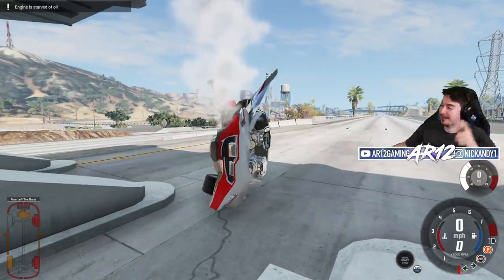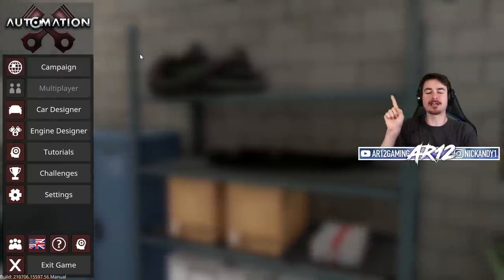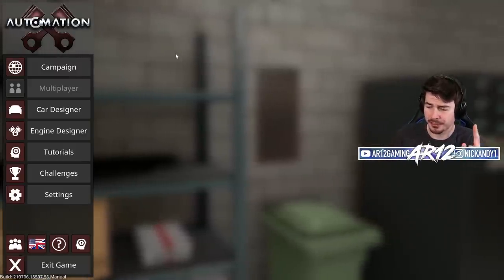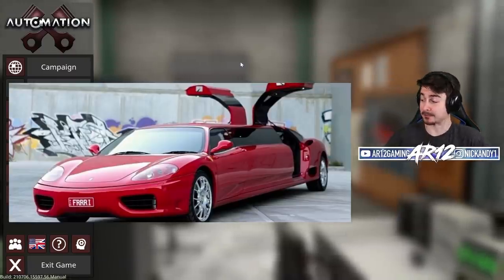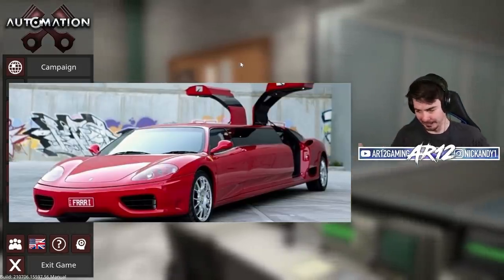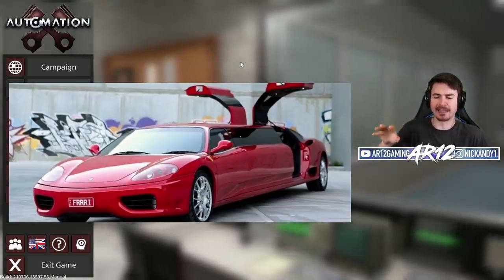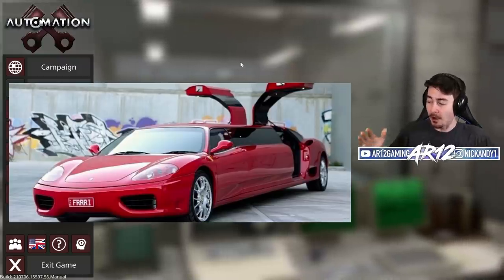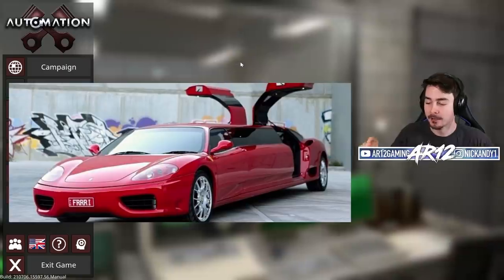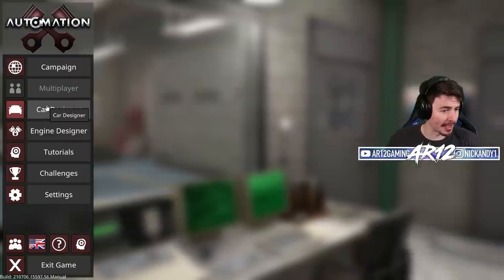Welcome back to Automation - you thought I forgot about this game? I was doing a little reading on the internet and came across this - yeah, that's a real Ferrari 360 limo edition, genuinely not Photoshop. Fun fact: it's the world's fastest limo, doing around 180 miles an hour. The stretch is made out of handmade carbon fiber and it costs $400,000.